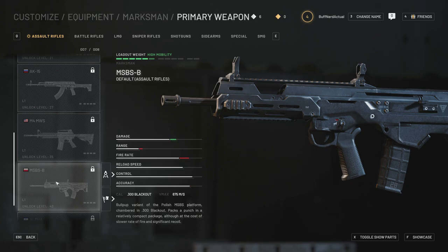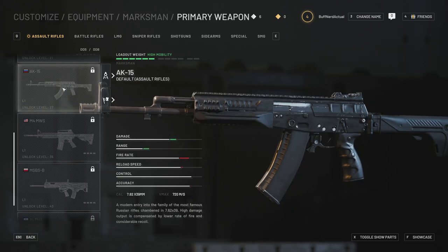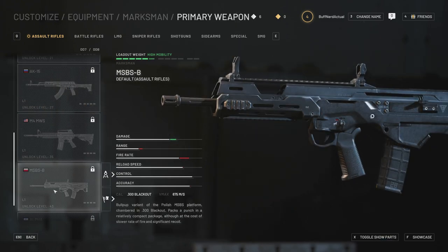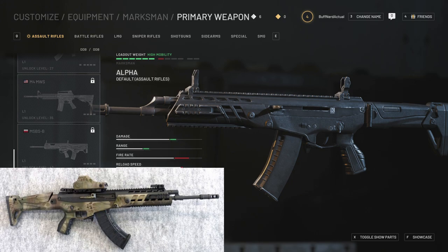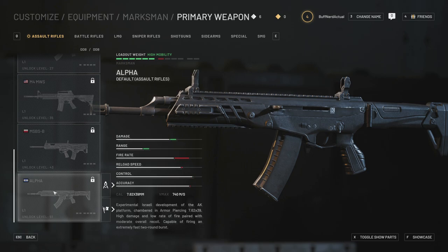The 300 Blackout is comparable to the 7.62x39mm that the AKM and AK-15 fire. Range is decreased, damage is up, rate of fire a little lower — really nice looking weapon and a good bullpup option. I believe this is the only bullpup in the game. Moving down we have the Israeli Alpha AK — again 7.62x39mm, essentially a modernized take on the AKM platform out of Israel. That's at level 51, though it does unfortunately appear to have the wrong magazine as well.